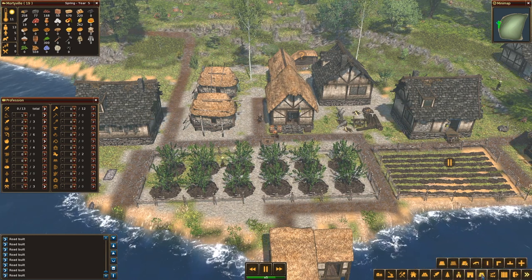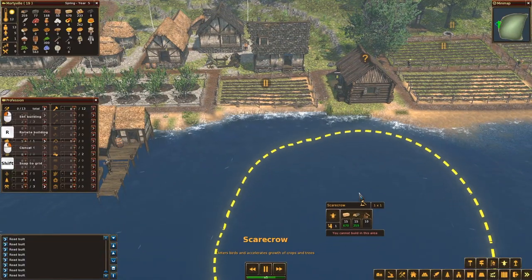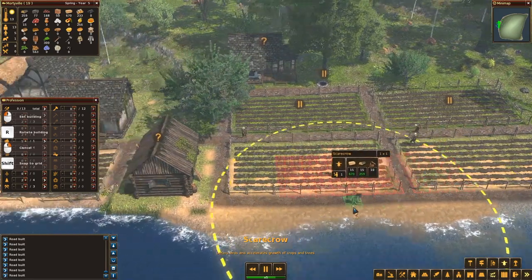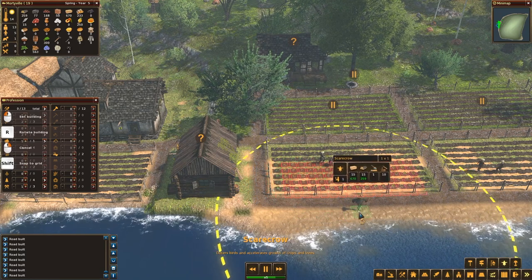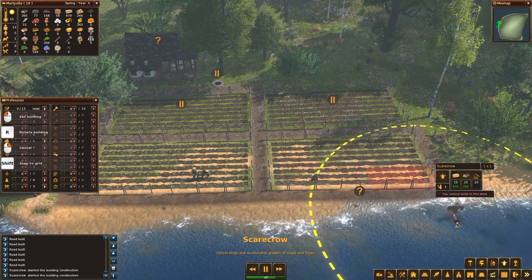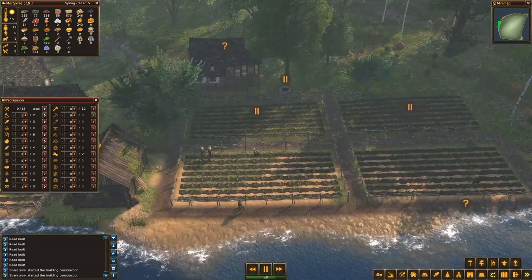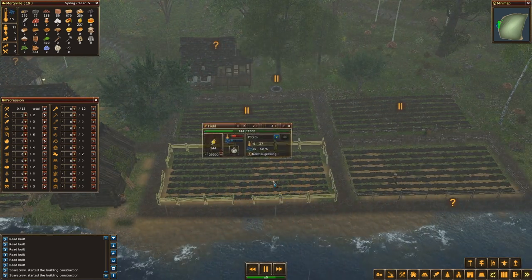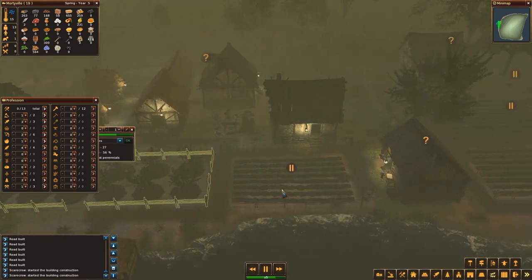I have not tried the scarecrow yet, and I don't even know where it is. Let's check — here it is, scarecrow. What does it say? It deters birds and accelerates growth of crops and trees too. I can actually put you down here — I need you somewhere in the middle of this field. And in the middle of this field too. I wonder what that will do — will it really speed up things drastically or just a little bit? We will have to see together.